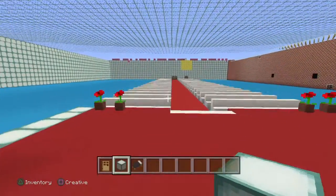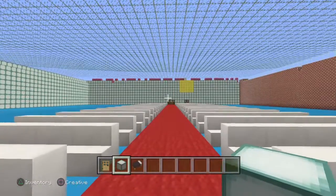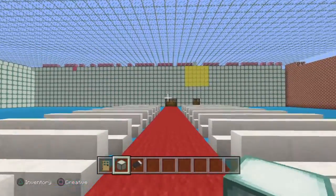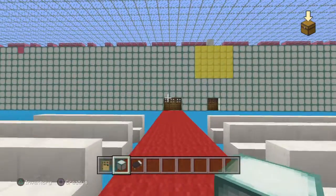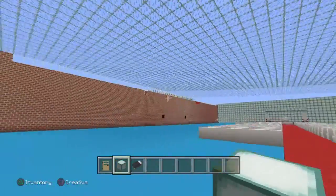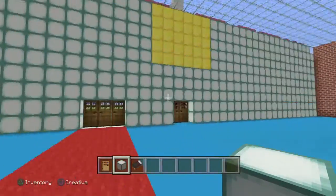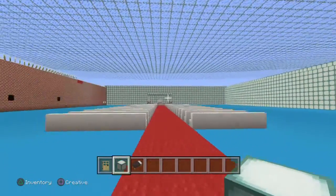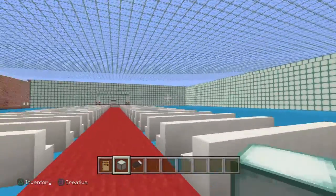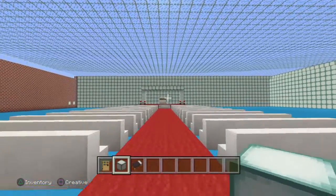Hello everybody, my name is Donnie and today you can see we're in the wedding house that I built the other day. This was supposed to be a Walmart or something — it was supposed to be a store, like Donnie's Wall something. It was supposed to be a store like a Walmart or Target. The wedding house popped in my head. This can be a church and it can be a wedding house — it's a wedding house for right now.